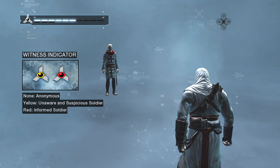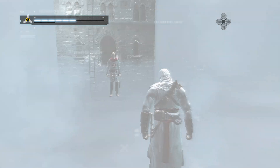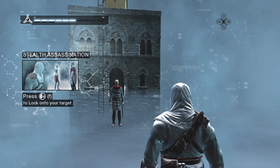The yellow color means the soldier is either unaware or suspicious of who you are. To illustrate the change in awareness level, you will stealth assassinate this soldier.